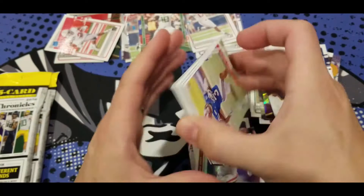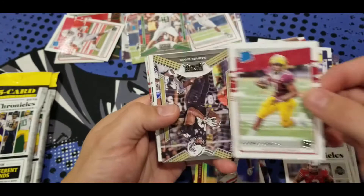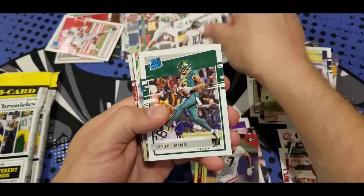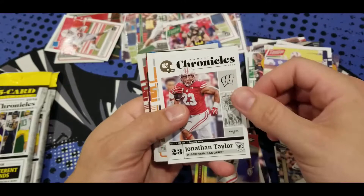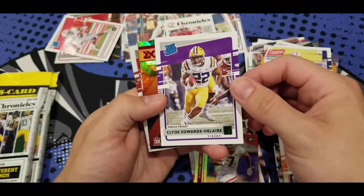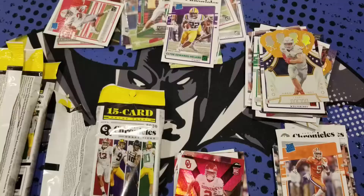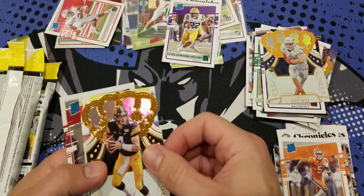Keep them coming. James, SMU. Another Chase Young. Ronnie Smith. Gabriel Davis. Hasty. Another Justin Herbert. Mims. Lipscomb. Another Justin Herbert — that's our third of him now. Jonathan Taylor — first of him. T. Higgins. And we got a press proof of Clyde Edwards-Hilaire. Sorry for the interruption — my dog wanted to go visit who was at the door. At the end of this pack, we got Nate Stanley and James. And Tua, Optic.